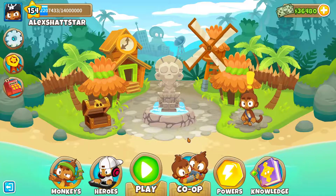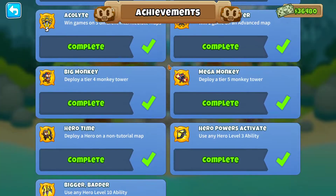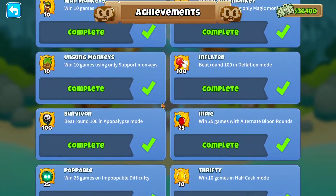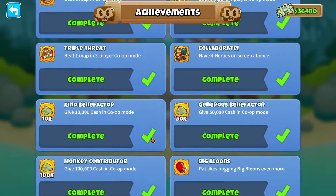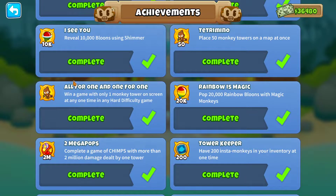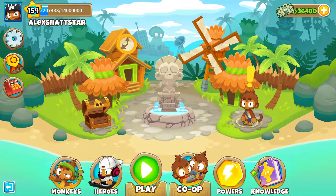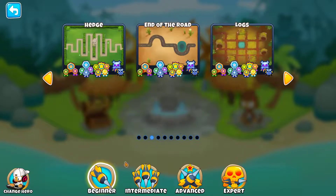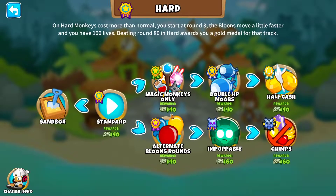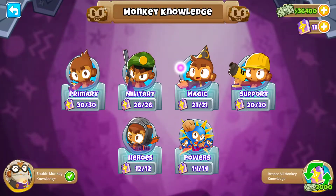Right now I'm gonna show you 'All for One and One for All' — an achievement that you unlock once you complete any hard difficulty game having a single tower on the screen at any one time. Because it's any hard difficulty game, that means if you play on any game mode other than CHIMPS, you can use Monkey Knowledge. I strongly recommend you use Monkey Knowledge whatever amount you may have — anything can really help.